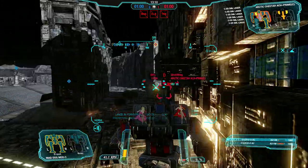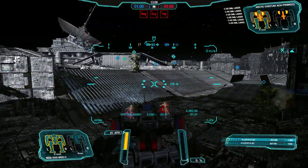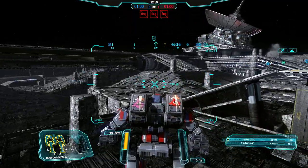The Vulture has an XL-300 engine, 12 double heat sinks, two LRM-20s, two medium pulse lasers, two large pulse lasers, and eight and a half tons of ferrofibrous armor.